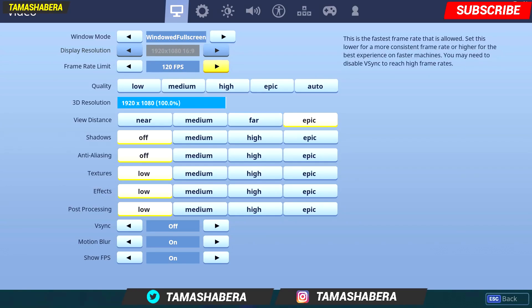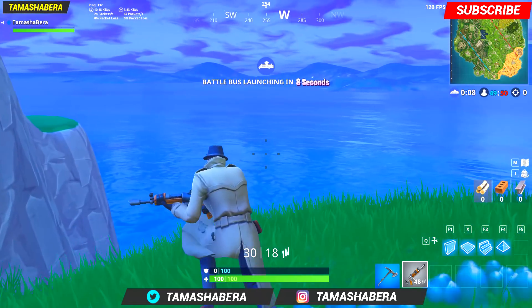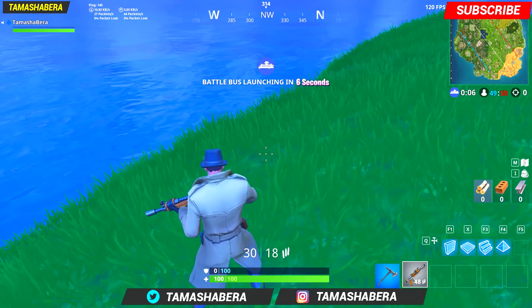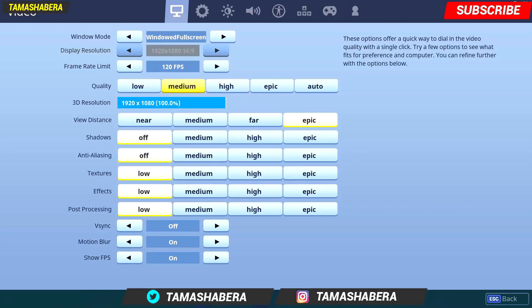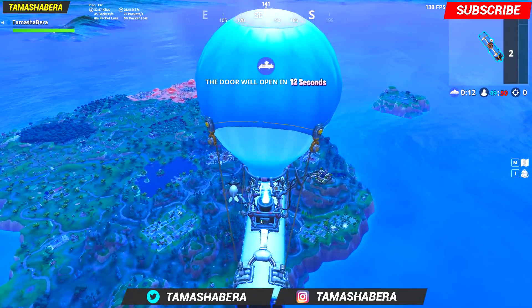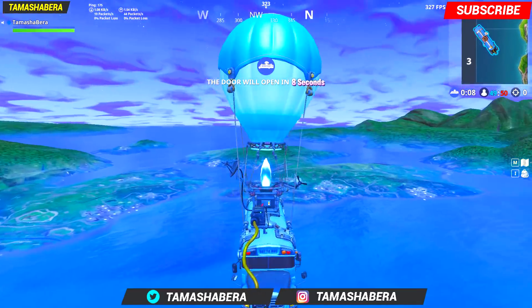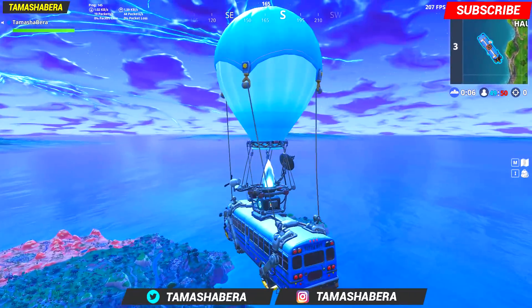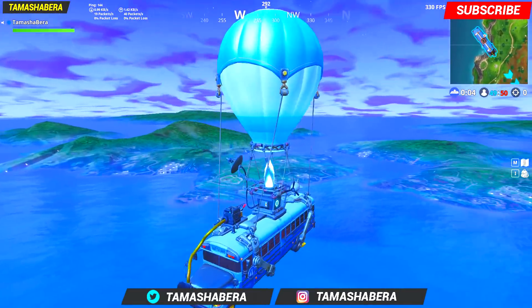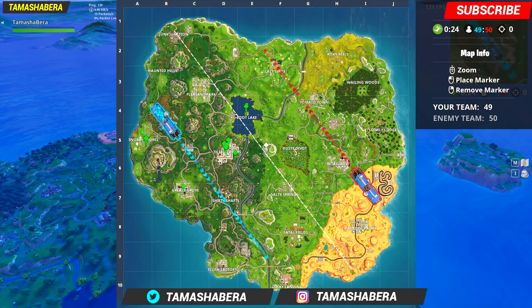I'm getting a pretty decent amount of frames right now and these are my settings. If I lock it down to around 120, it stays there, though sometimes it goes down probably because of overheating. I've turned everything to near and super low, with view distance set to very far on epic, and even when rotating I get a variable FPS — I've got a pretty decent computer.